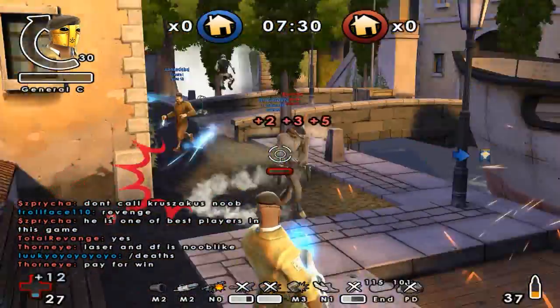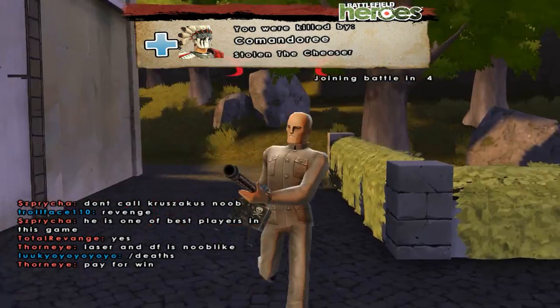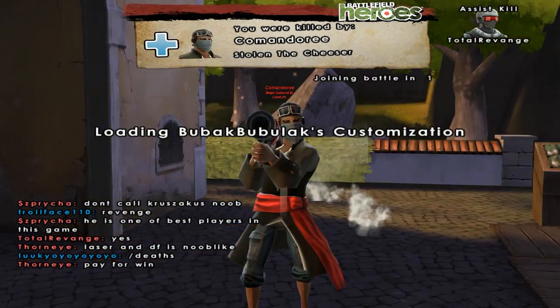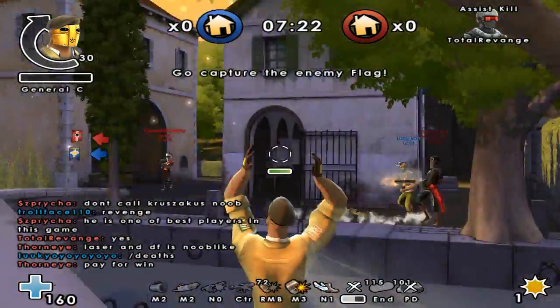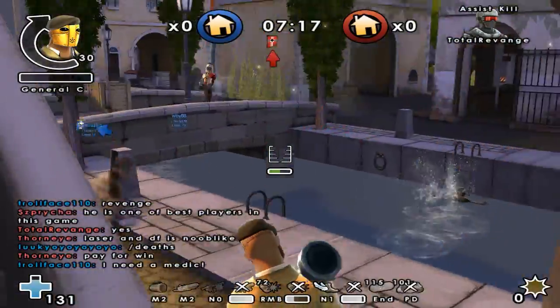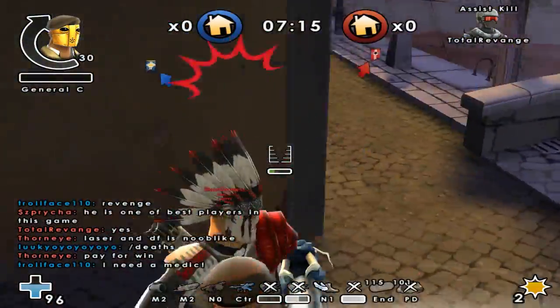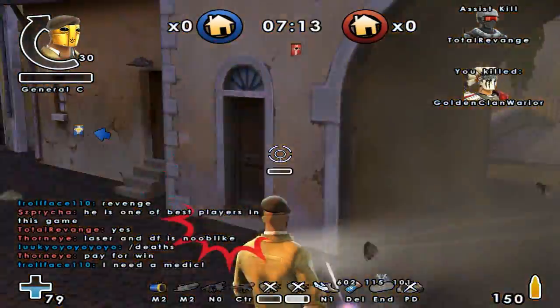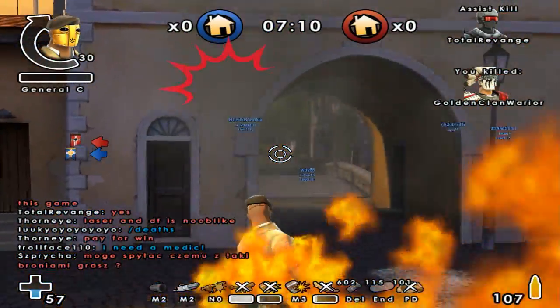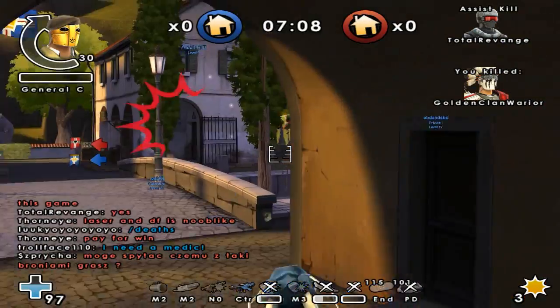This shotgunner right here is trying to kill me, and unfortunately he manages to do so — but it was really close. I noticed that this guy was rocking IAG at level 5, and there is no point attacking a gunner with IAG at level 5 whenever you are rocking the snowblower. Unfortunately this weapon has one weakness, and that is IAG.